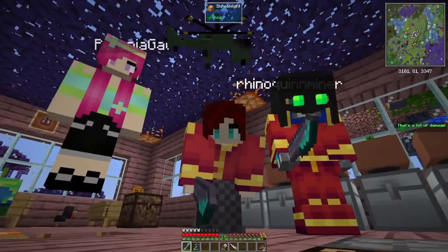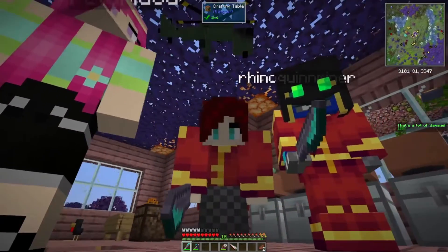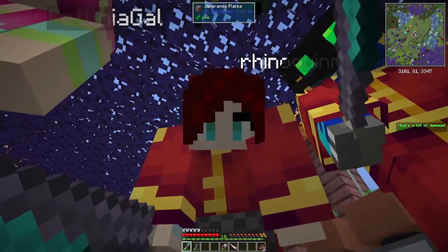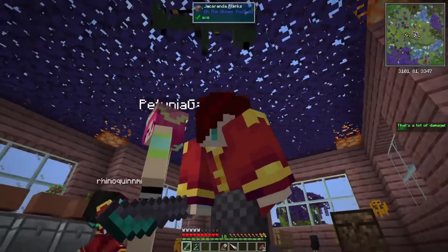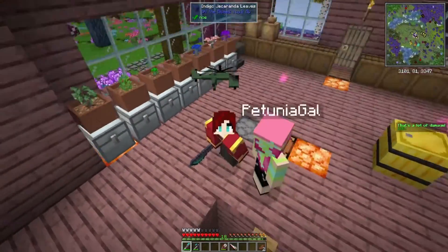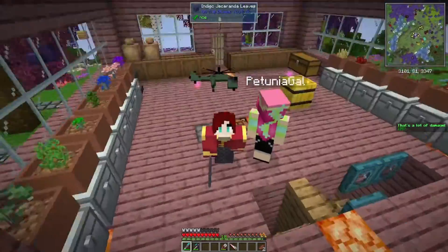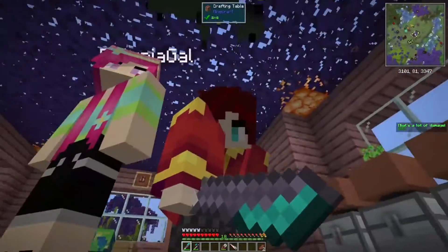Hey guys, it's Patina Gal and I am here with my buddies over on Team Rustic. I am with Krista — hi guys — and Rhino. Apparently I'm having issues where nobody likes me today, but we're good. I was trying to be a helicopter and she didn't like me being a helicopter near her.